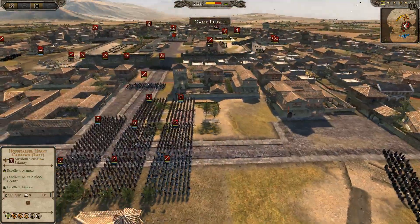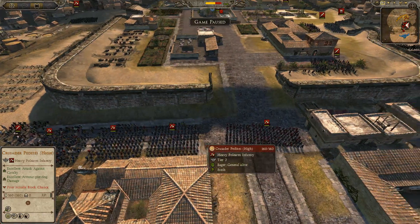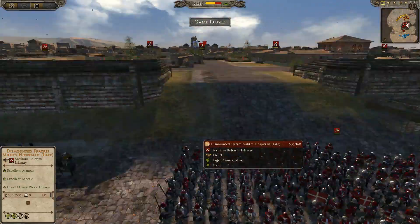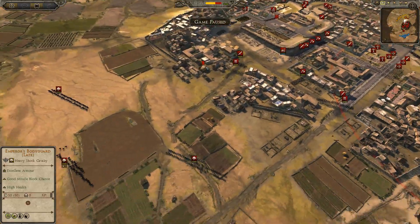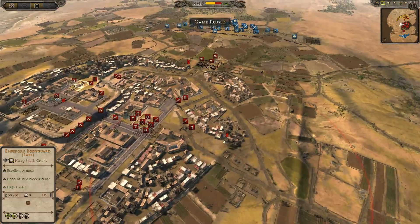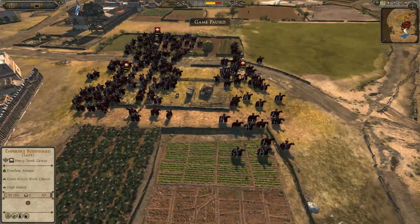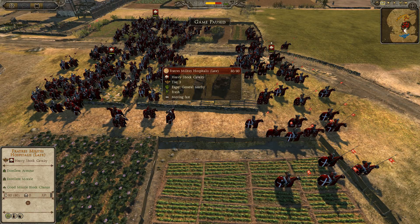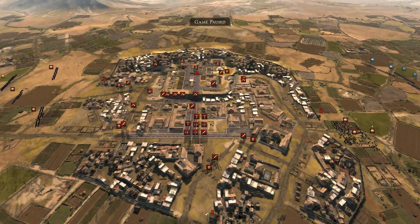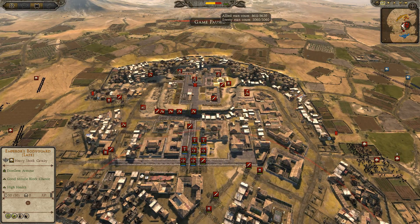He's got some more Military Order Swordsmen, and in this long line he's got some more Crusader Pedites — heavy pole arms — and some dismounted Fratres Milites Hospitalis, which look amazing. He does have some cavalry outside: the Master of the Hospital and two units of Fratres Milites Hospitalis. On the other side he has more cavalry as well, with the Grand Master — his actual general — so he's got a commander-sub-commander thing going on, plus two more units of Fratres Milites Hospitalis. A lot of cavalry. Hopefully he can use that to his advantage. We have 8,600 men to his 5,600 — a 3,500-man advantage. The battle is about 55 minutes long, so if you need to take a break, come back and watch it later. Let's get started.